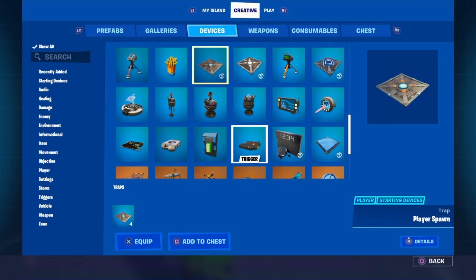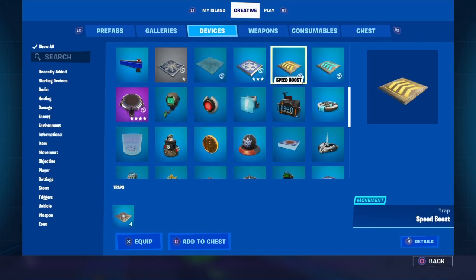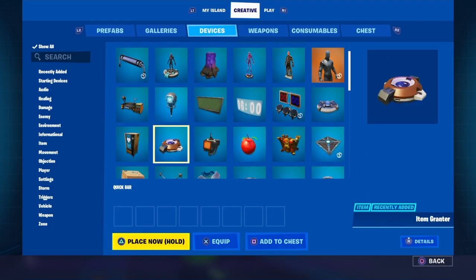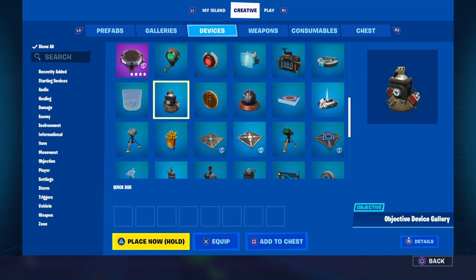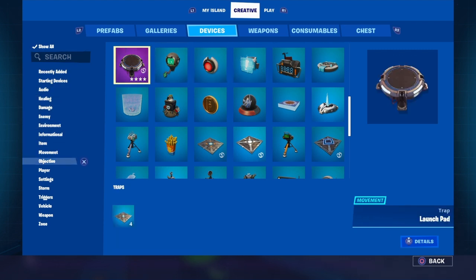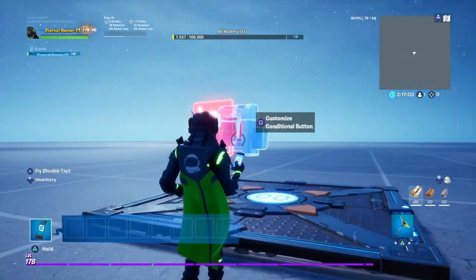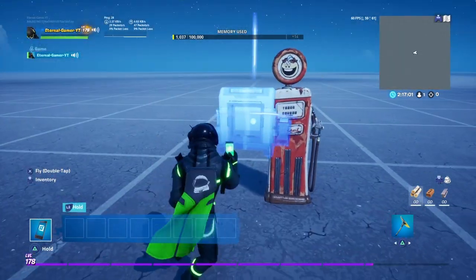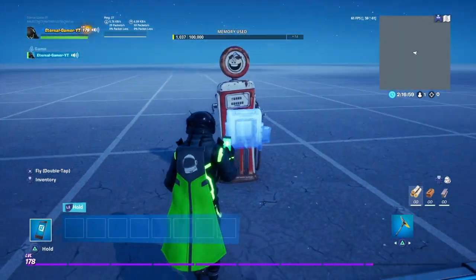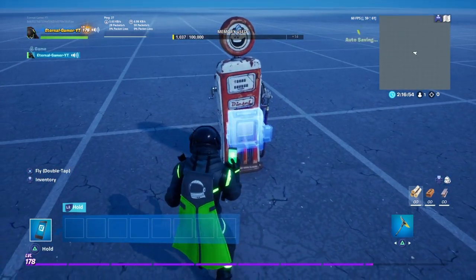Okay, so the next device that you'll need is the conditional button. It's right here — it's under objective and trigger, so you just go here and look for objective or trigger and you'll have it right there. When you place this down, you're going to need to place it in a position that you like, so I'll place it right here.